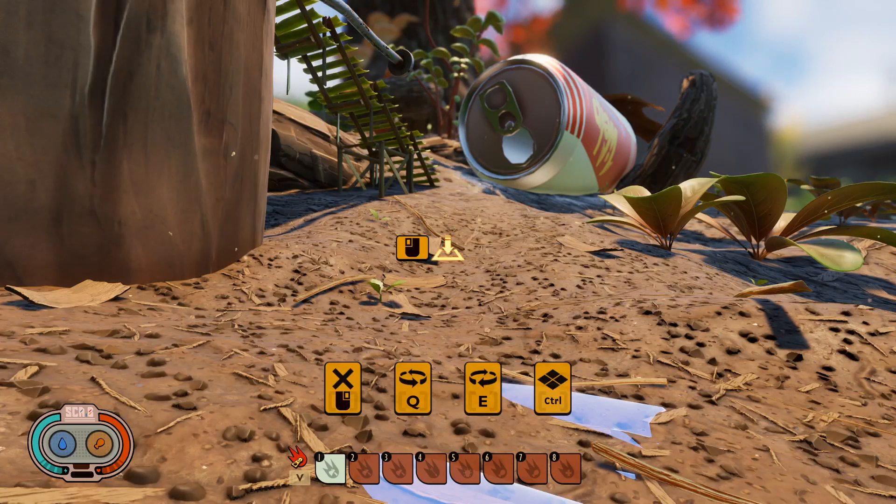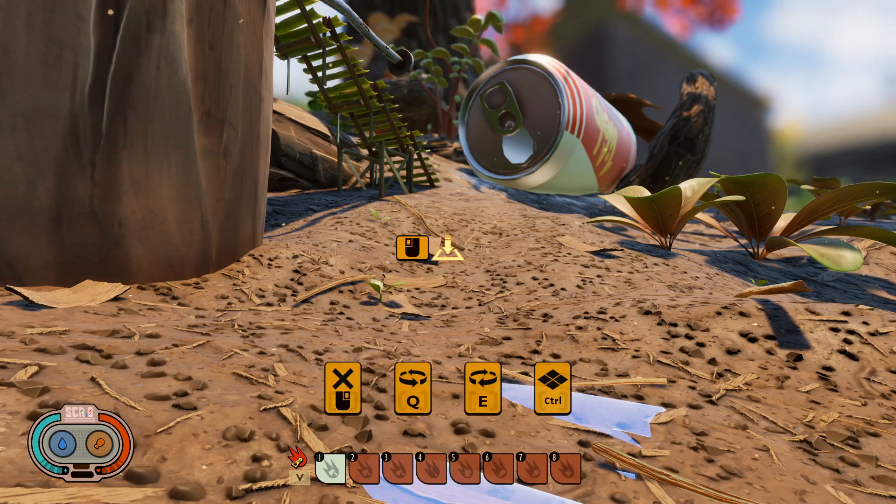Hey everybody, welcome to this episode — I think this is episode 9 on Grounded. This has been a question I've seen all over the place, and basically I'm just trying to answer what the left button on Xbox, or in my case on PC, what the control key actually does when you're building stuff.